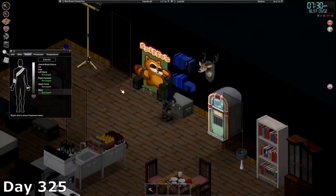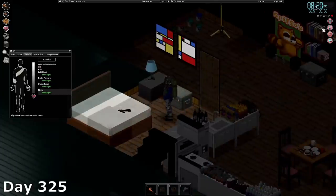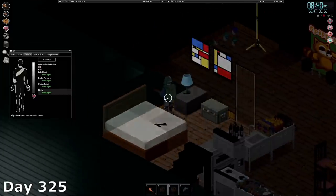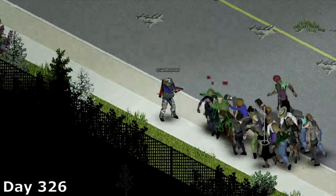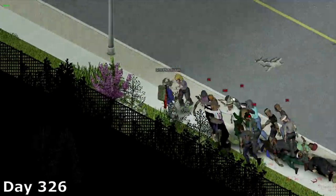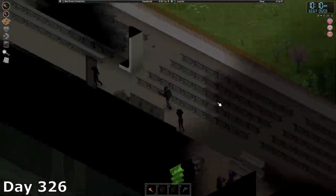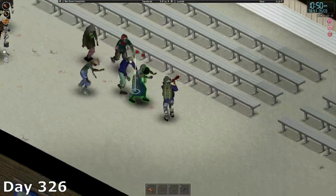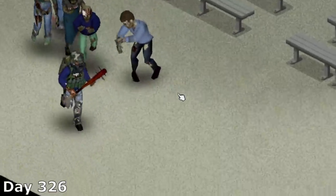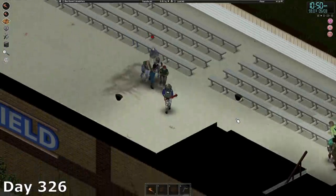Day 325 was just spent trying to recover from my wounds as fast as possible — stuffing my face and slamming some sleeping pills before crashing. On day 326, I made my way all the way out to the baseball field to see what the hype was about. I tried clearing out the zombies in the area, which led to me retreating into the stadium — because no one goes to baseball games — and up into the nosebleeds where I was attacked from behind by Seth Rogen. After that, I managed to pull off the best juke I think I've ever attempted in PZ.